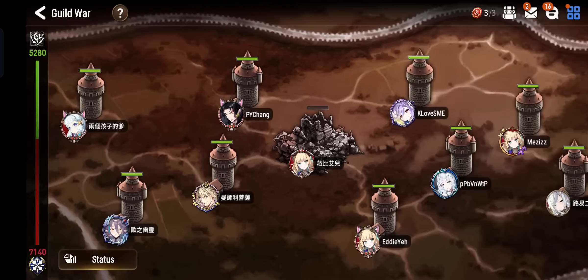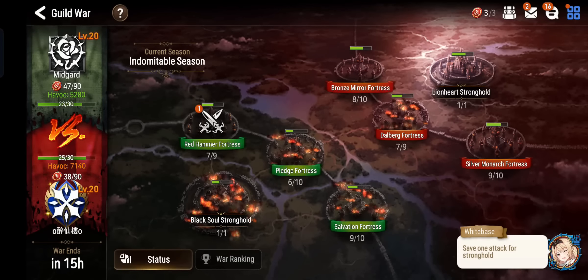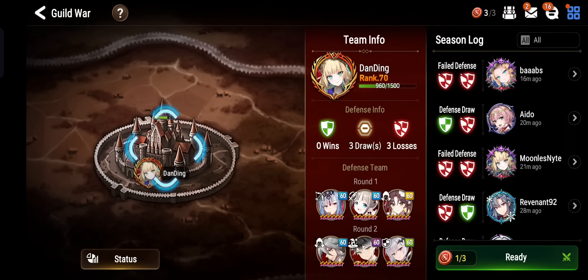I noticed a lot of Ran, Senya, Theo. That looks to be a popular defense so I think I'll copy that. I'll probably run that defense too. Currently I'm running Ran, Theo and Adin, but I think Senya is better than Adin here, so I'll change up my defense.